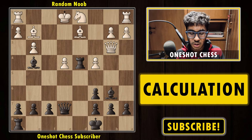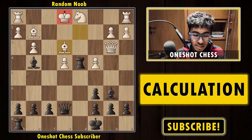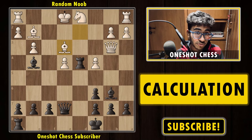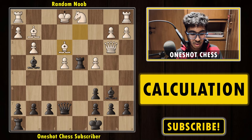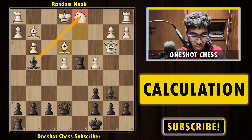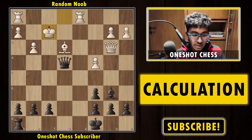We have the fourth position on our board. This time we are playing with the black pieces, and our opponent played the move bishop to e3, attacking the rook. White has already moved the king so white can't go for a short castle. Black is already a piece down — pause the video and try to find the best move or variation for black in this position.